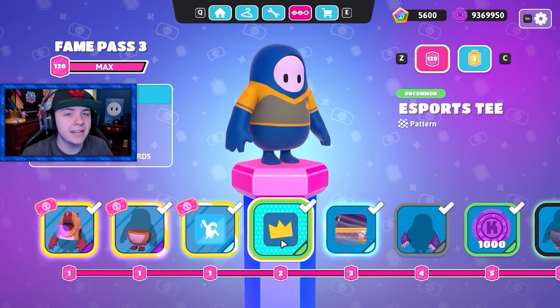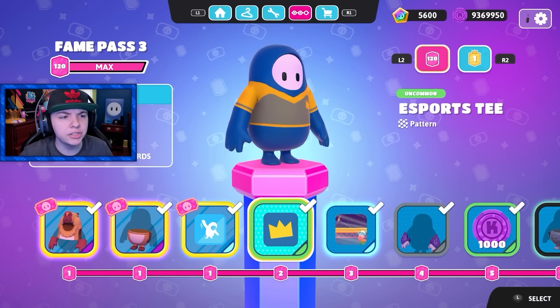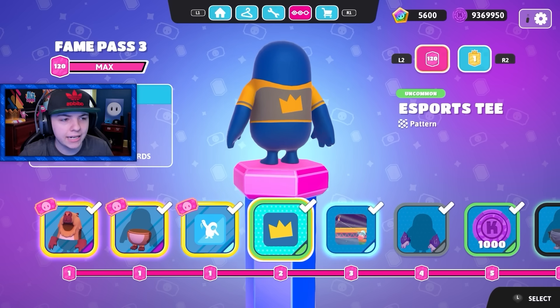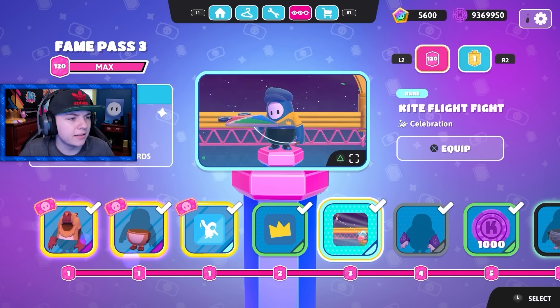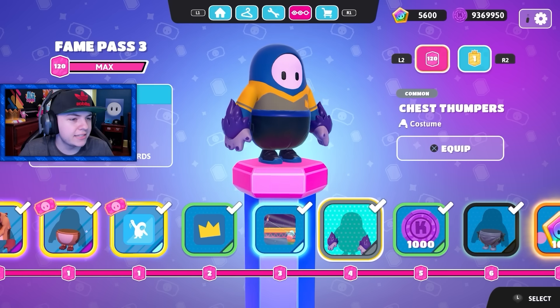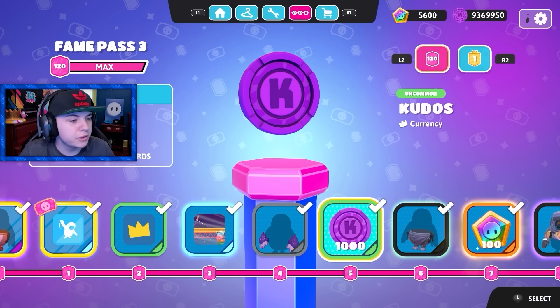So far the fame pass is off to a good start. The first skin was obviously amazing, the emote was good, and this is actually one of the coolest patterns we've seen in a while — something I could actually see people wearing. Then we got a celebration, kite flight fights. The kite is like a little DoorDash door. Chest thumpers. And we got a thousand kudos.